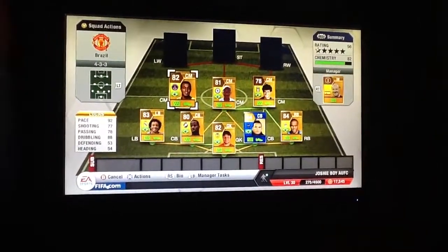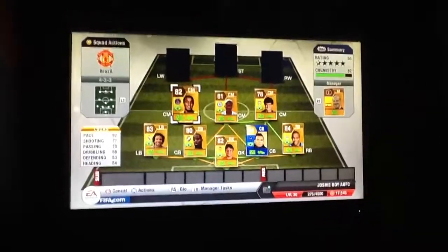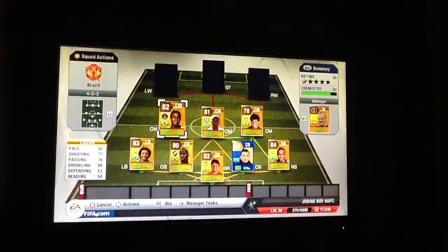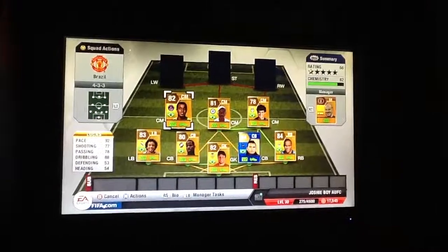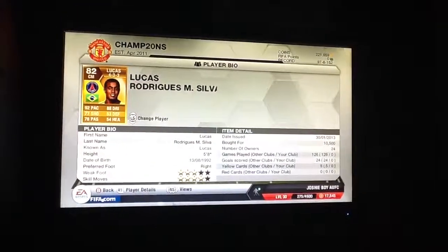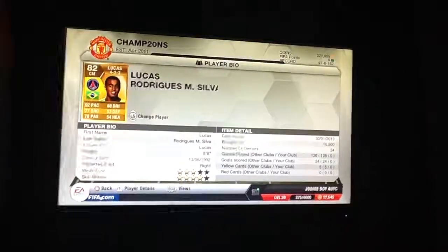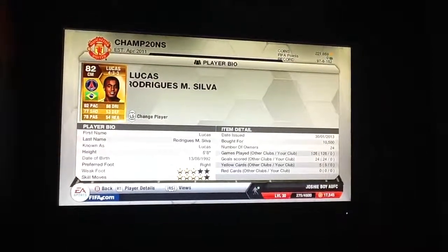Next up we've got Lucas — very pacey, 92 pace, and I think he is the fastest player in this whole team. 77 shooting — a little bit of a let down — 78 passing which is half decent, 88 dribbling — again fantastic — 53 defending, and 54 heading. He recently transferred from Sao Paolo to PSG in January, so this card is a little bit more expensive — about 1k more expensive than his PSG card. He's 10,500 coins, 3 star weak foot, 3 star skill moves. His heading is low because he's only 5 foot 8.